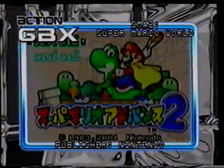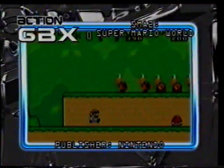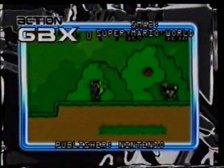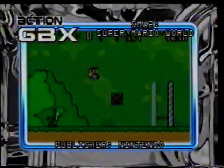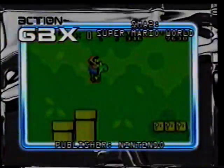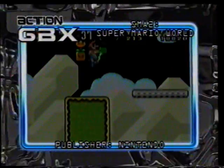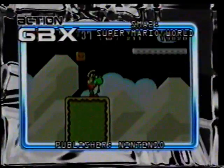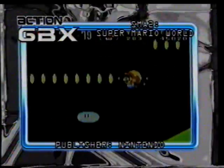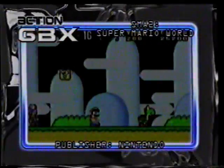Super Mario World on the SNES is widely regarded as the greatest of Mario games and maybe the greatest platformer ever. Now it's coming to the Advance. Super Mario Advance 2: Super Mario World is a very faithful conversion of the 1991 classic. All the power-ups are there — Mushrooms turn our hero into Super Mario, Fireflowers let him use fireballs, and a feather gives him a cape which lets him glide short distances. He can ride on his pet dinosaur Yoshi too. If Yoshi eats five apples, he lays an egg which hatches a power-up.